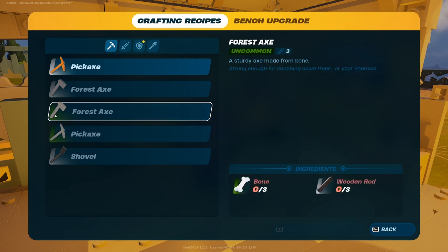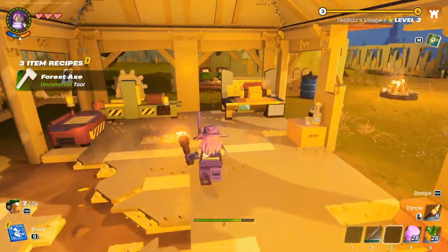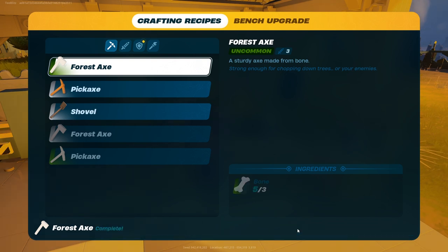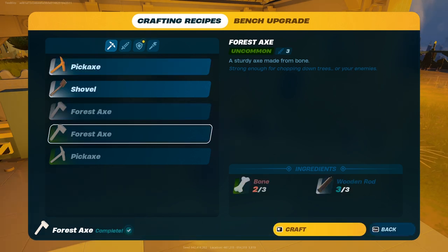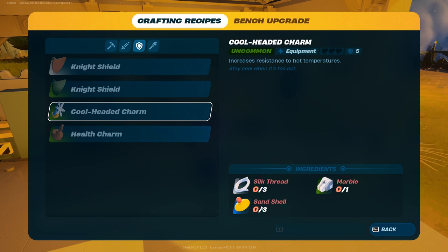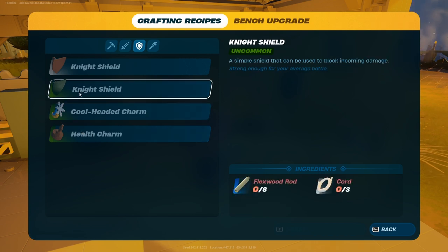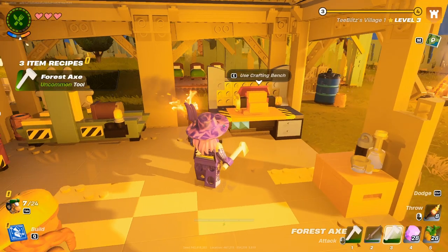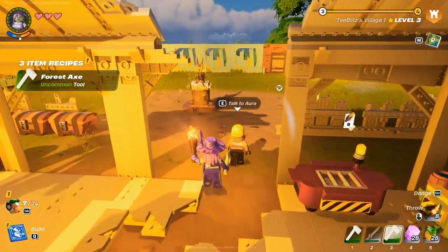We need knot root which we're going to get from the caves. We need an axe so we can break the knot root, and we need bones and wooden rods. Let's craft ourselves a better forest axe - we'll make a couple because I want to get a bunch of knot root. Then we can get marble. Look at these cool health charms: you need three sand shells, some marble, and some silk thread. We have the better night shield which uses flex wood rod and cord.